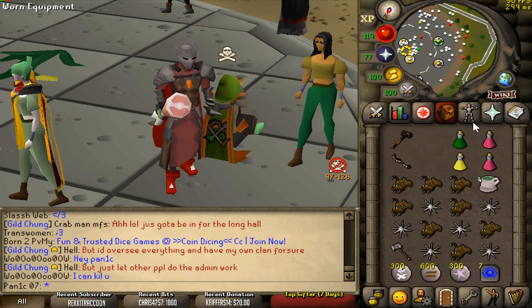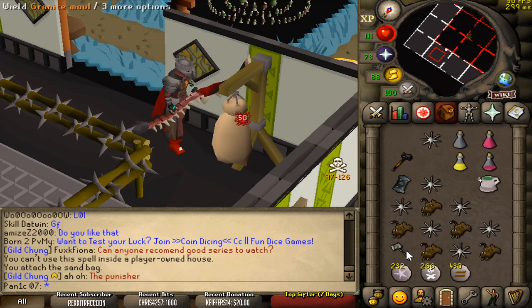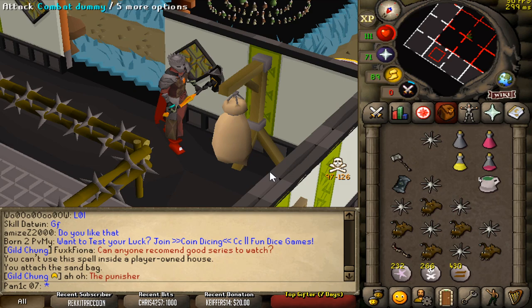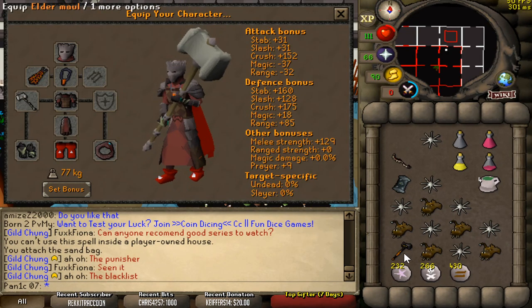What's up guys, welcome to the video. Today we're going to be using the full Inquisitor's armor at maximum possible strength. In this gear we can hit 50s with the abyssal bludgeon, 48s with the gmol, and 65s with the elder maul. The main reason we're using this armor is because of its insane accuracy on crush.